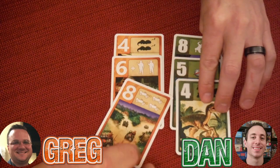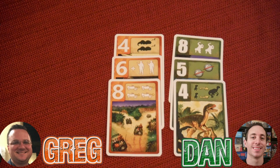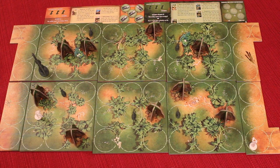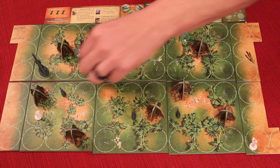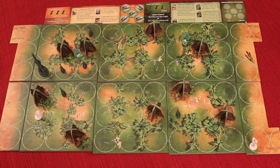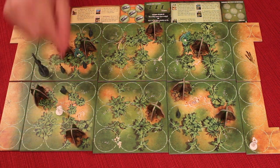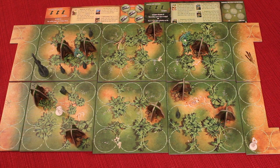All right, we're going to reveal. I get to call two babies that are awake to the tile. I wish I wasn't being blocked. I think I'm going to call this one and this one. I have four actions, so I'm going to do one, two. I think I'm just going to take those two actions.